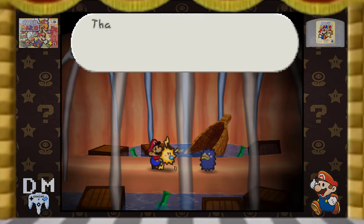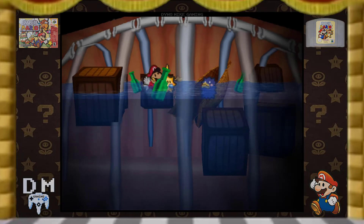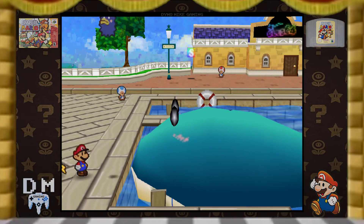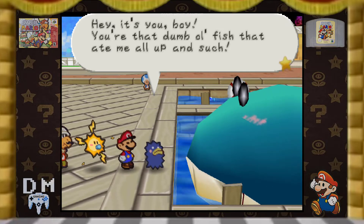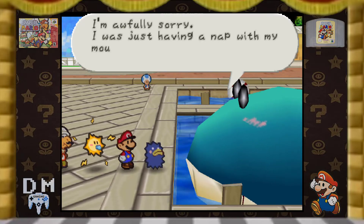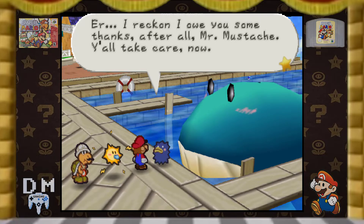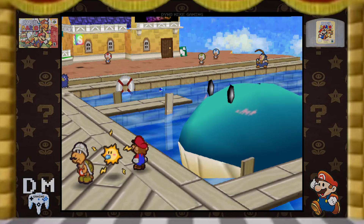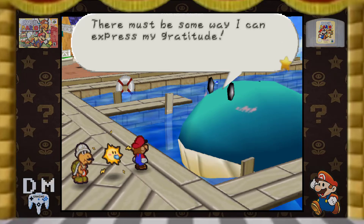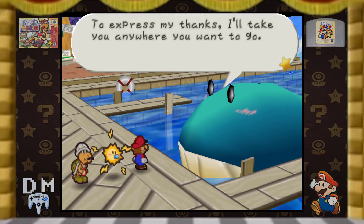Mario, it's me, you know, the whale. Can you hear me? That stomachache seems to have cleared up right up. I feel fantastic. I think we're getting shot out. Whoosh! They should call you Dr. Mario. There must be some way I can express my gratitude. I — the whale — am quite good at swimming. To express my thanks, I'll take you anywhere you want to go. Pardon me for eavesdropping, but did you just say anywhere? Mario, you old tuna tamer. Accompany me to the shores of Lava Lava Island — what a trip it'll be!